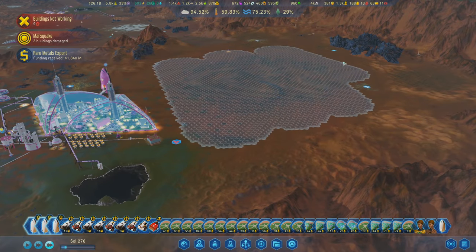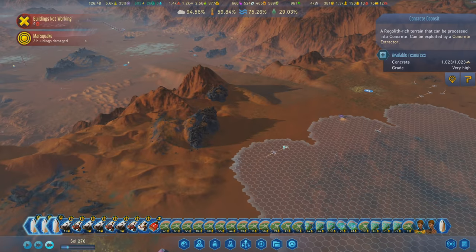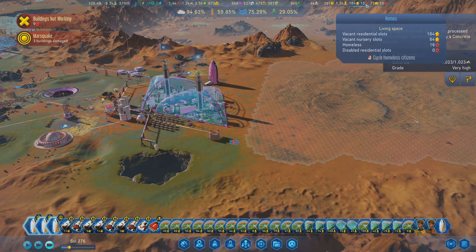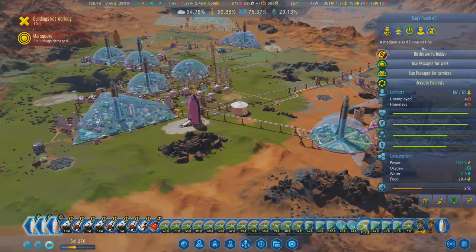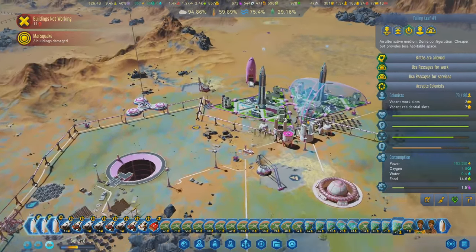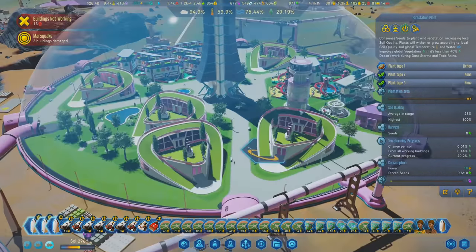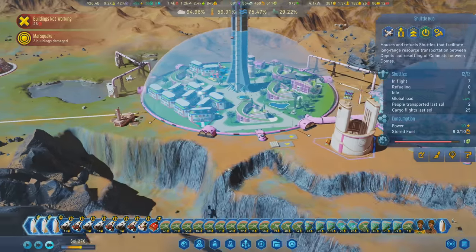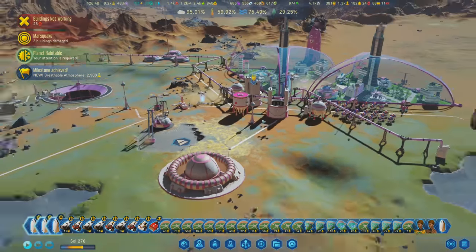We can expand the dome even more. We only have 13 homeless people in our entire colony, and a lot of that might be colonists in transit - when they're sitting on a shuttle they're considered homeless and jobless. I'm not allowing births right now but I might want to turn that on in a couple of domes. These new domes already have births allowed by default. As long as we're taking full advantage of these domes - we're not actually full on our kids dome so we can work on that too. Lots of stuff to work on - another lake is here, and a breathable atmosphere is here.